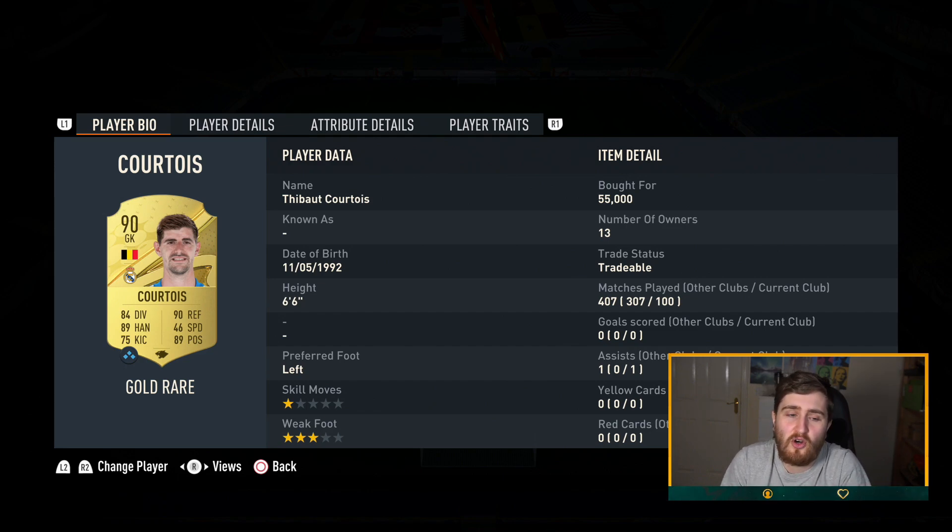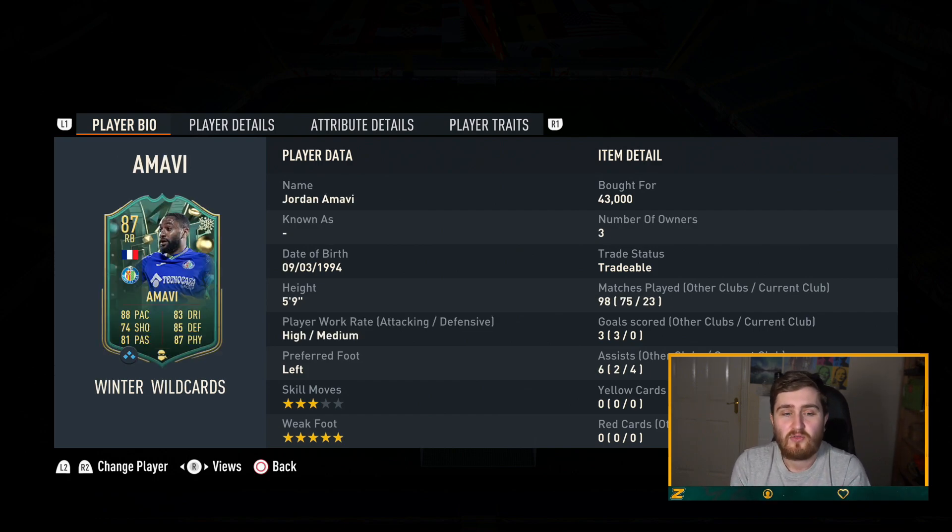We're starting with Courtois in net. When it comes to your keeper, unless you're on an absolute minimum budget just starting the game out or trying a new road to glory, there's no reason not to go for a high-rated keeper. These keepers make a big difference — the tall ones with good stats tend to be the best, and the price you pay for them they pretty much always hold because they go for their fodder price anyway.